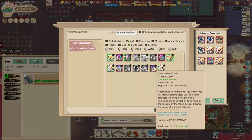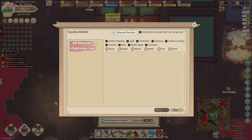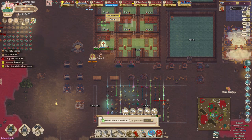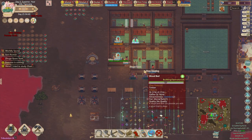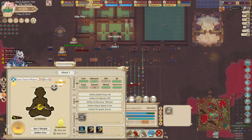This cultivator has seven hundred thousand inspiration because I had them transcribe three laws from Taiyi. In the meantime, you want your disciple to learn how to craft the dark armor talisman so that you can increase your protection.